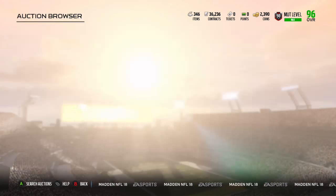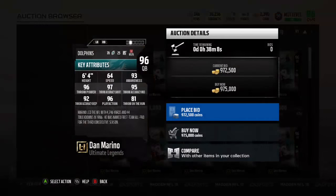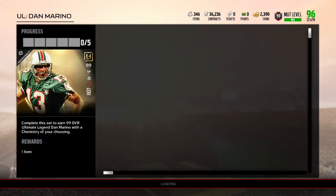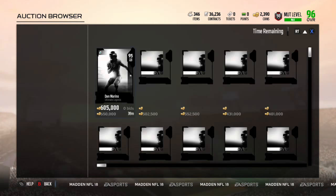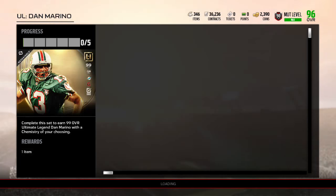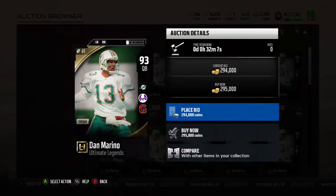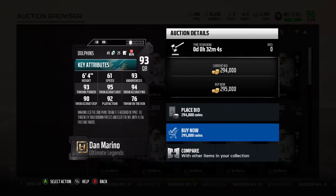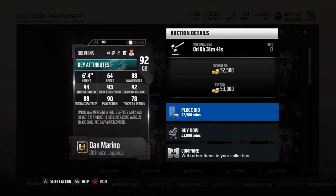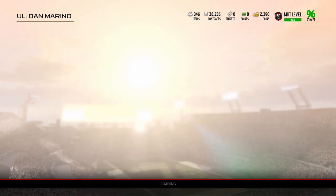Here's Dan Marino. So the Dan Marino sets — we've got a 96. He's got 96 throw power, 97 short, 95 mid. Looks very good. Of course, he's got no speed whatsoever, but you don't get Dan Marino for speed. All these cards have the Gunslinger ability. I've heard some people saying the Gunslinger is flawed. But here's all the Marinos. There's also a 90 Marino as well.